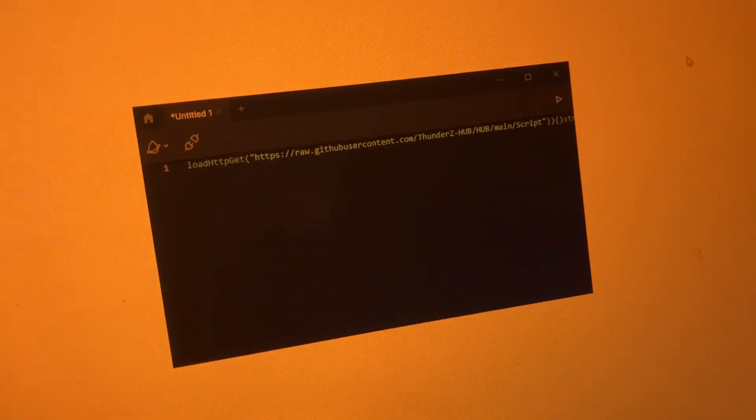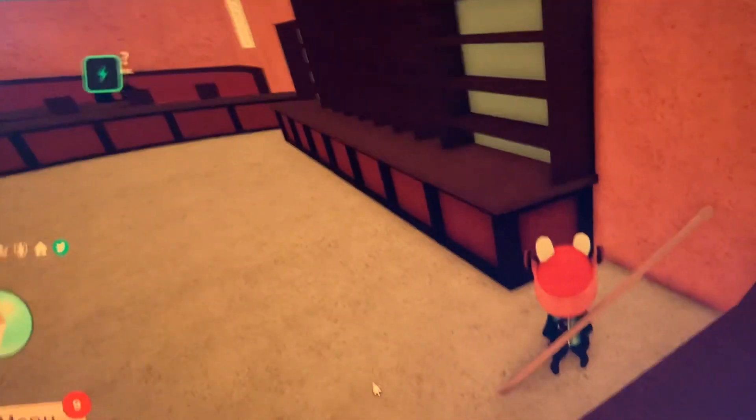The one that I highlighted in that photo from earlier — make sure this is the one. Copy all that source code, and put it into here. You highlight it all and then you click the little play button. Also, you have to have a game open.